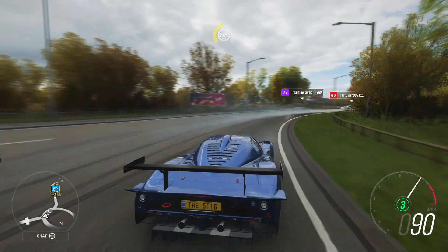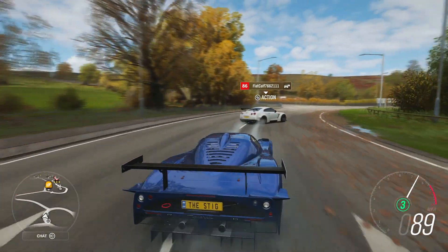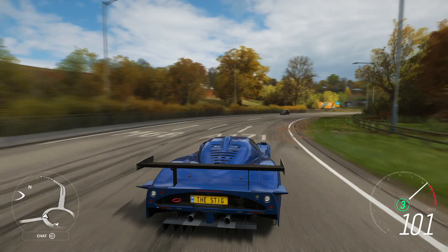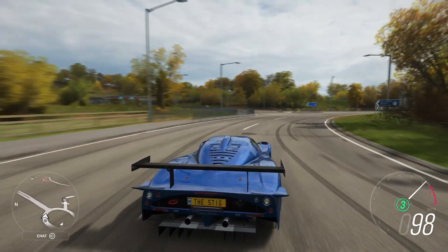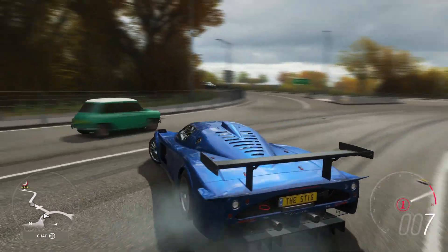We've got some drifters — cruise past them. Nice Beamer, even nicer GTR. Come through, buddy. 100 miles an hour, I'm just going to run around in circles — making me quite dizzy. Let's blast it up the motorway and see what she can do, completely bone stock, and then we'll go and check out some upgrades.